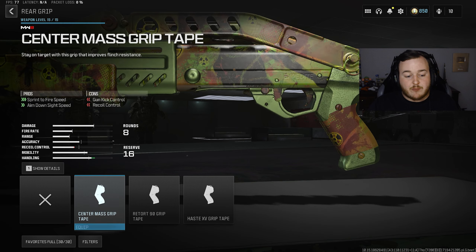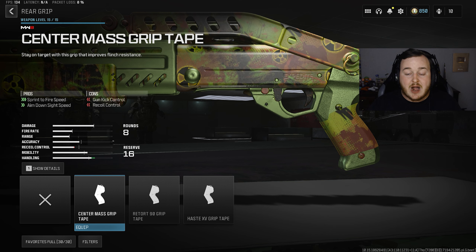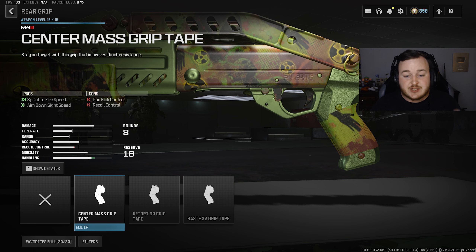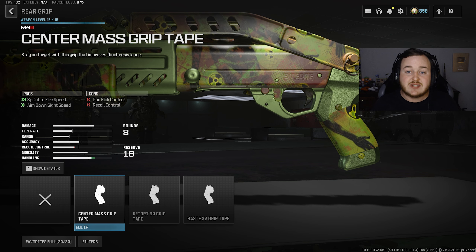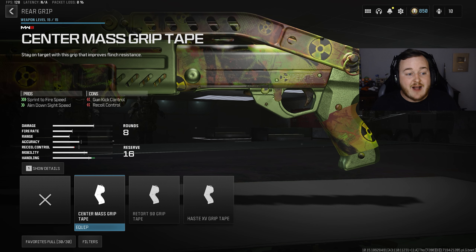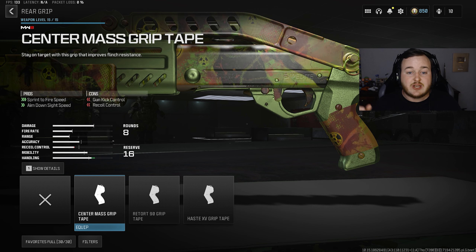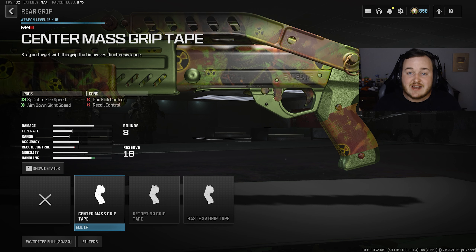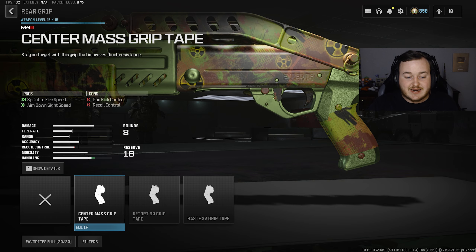Dropping down to the rear grip, we're gonna add on the Center Mass Grip Tape. This is gonna help with sprint-to-fire speed and aim down sight speed. With this shotgun, it's really important that you're aiming down sights when getting your kills — it helps more with consistent one shots. We need ADS speed maxed out as possible and good sprint-to-fire speed so we can run and gun, aim down sights fast, get kills, and move on.